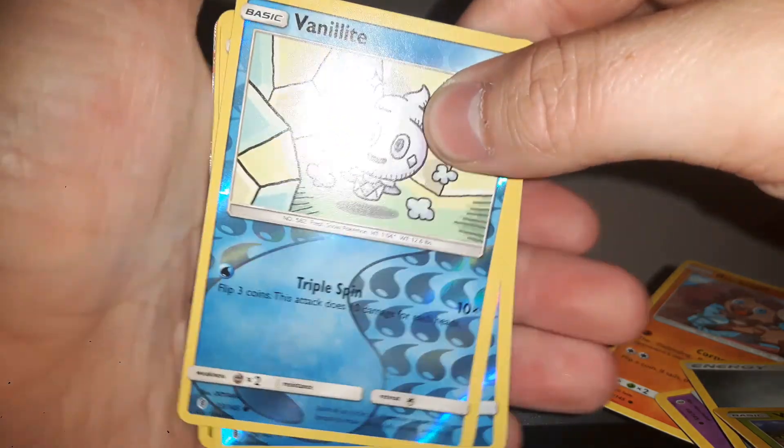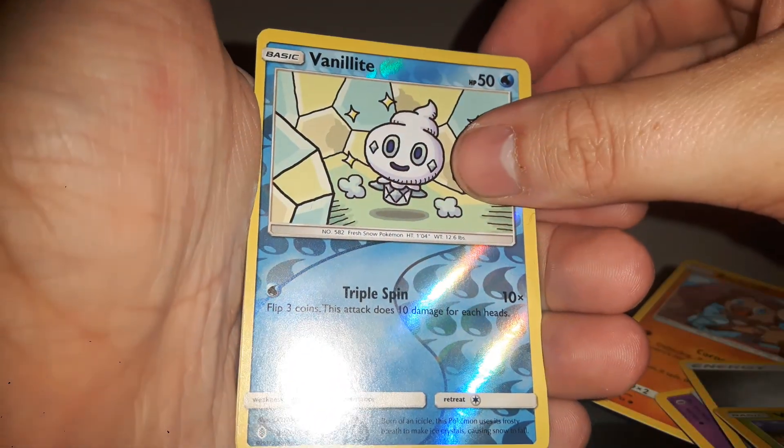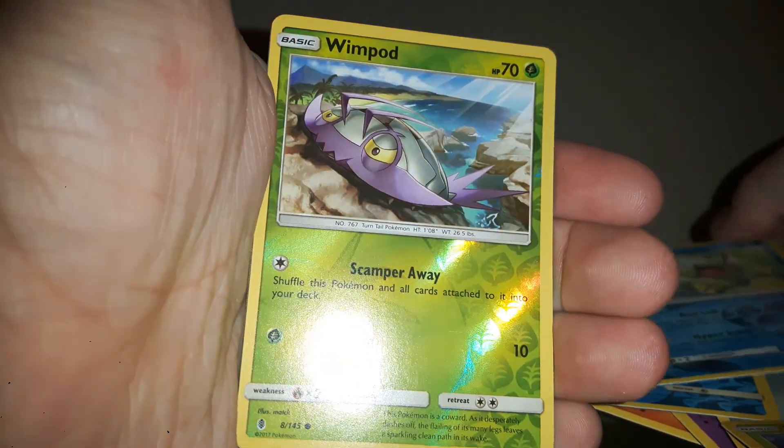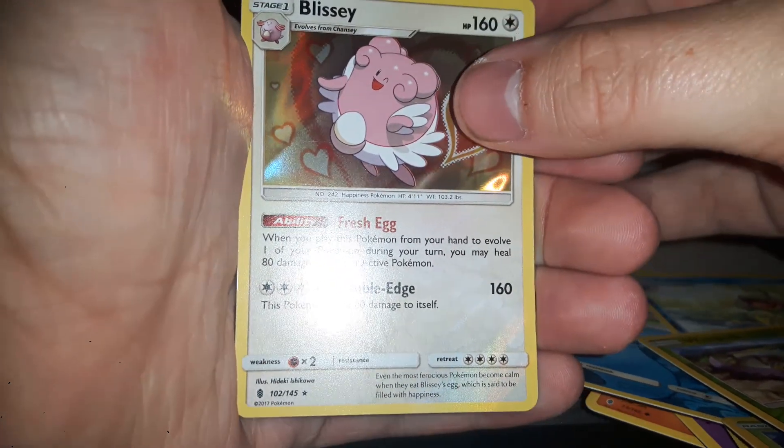And now for the big event — I wish I had an animation I could make drum rolls with, but apparently you can't. So I got a Vanillite reverse holo, a Politoed reverse holo, a Wingull reverse holo, a holo rare Blissey, and of course...